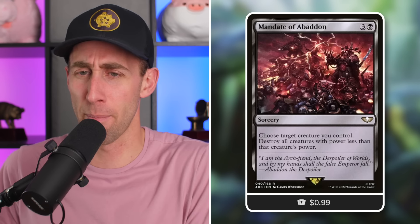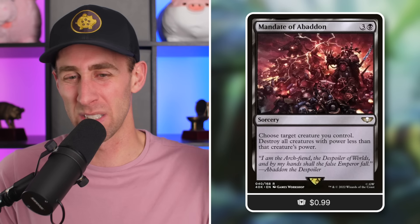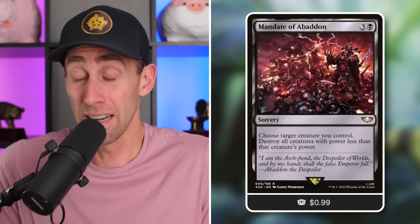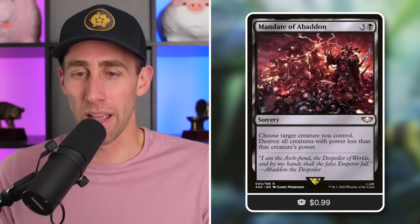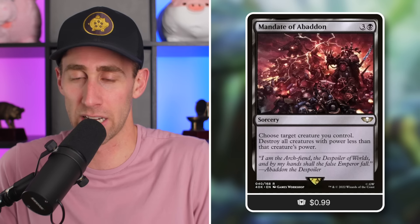Maynate of Abaddon — also 99 cents. It's a sorcery for four mana in black. Choose target creature you control; destroy all creatures with power less than that creature's power. It's a really good, flexible board wipe for the right deck. If you have a power-matters strategy or a bunch of big creatures, especially after combat when you've already made something massive, you can say: this 6-power creature is the bar. Most or all of my creatures survive and basically all your opponents' creatures get taken out. If you have a Voltron commander that's a 21/21, you can just wipe out everything else and clear the path.